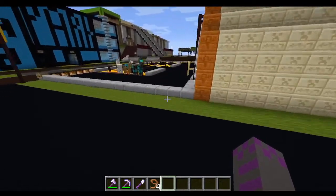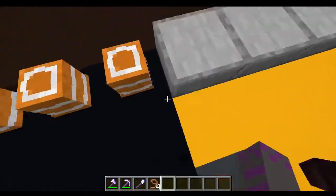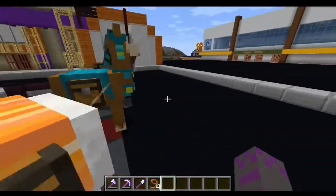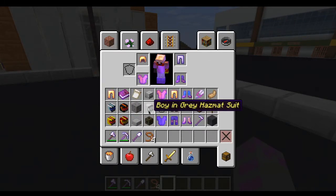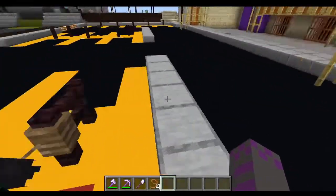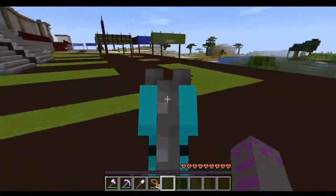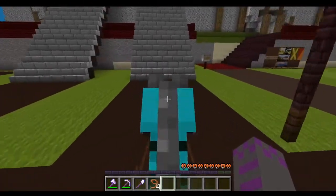You guys might be wondering what the heck these are — these are custom heads, they're traffic cones. We have a lot of these on the server now, in the form of a scuba helmet and a hazmat helmet. I just haven't renamed it yet. I was gonna do a welding mask just so this isn't one of those other ones. Anyway, we're gonna head to the construction center to decide what we're going to work on today.